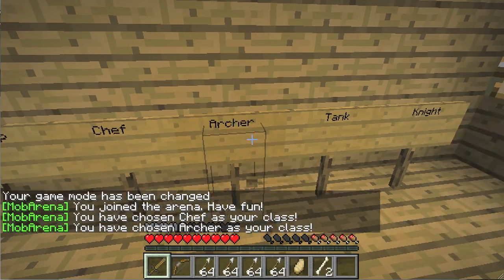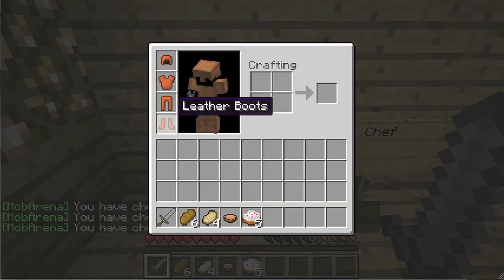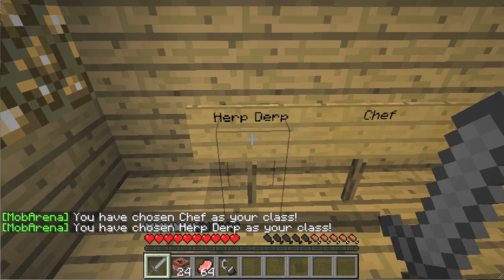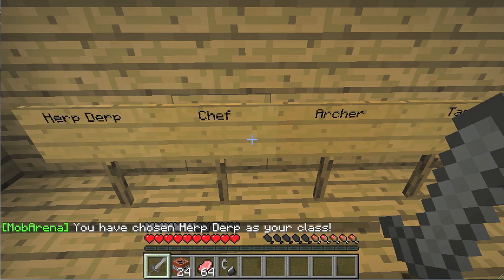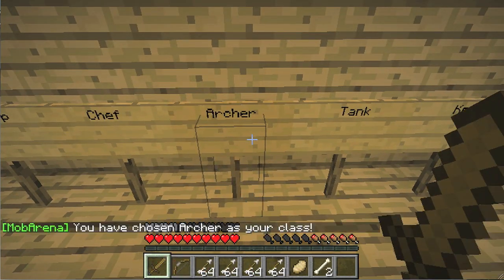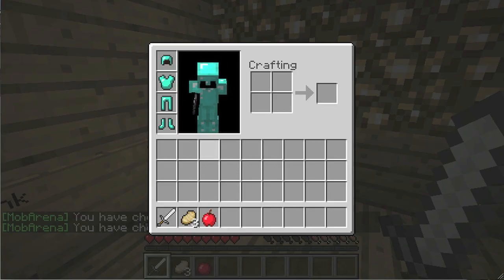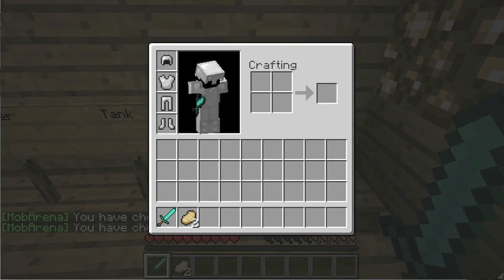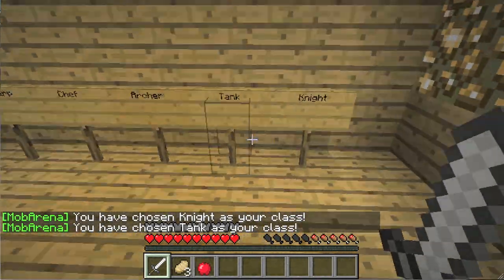You can hit the signs and get whatever class you want. You could be a Chef, which has lots of food and some really weak armor - mostly just a food guy who gives food to teammates. The Herp Derp is a joke class we made up: lots of food, not great armor, not a great sword, gives you TNT and flint and steel. Next we have the Archer - lots of range but bad armor. Then the Tank - my personal favorite - only comes with an iron sword but full diamond armor. And the Knight has a diamond sword and iron armor, the opposite of the Tank.